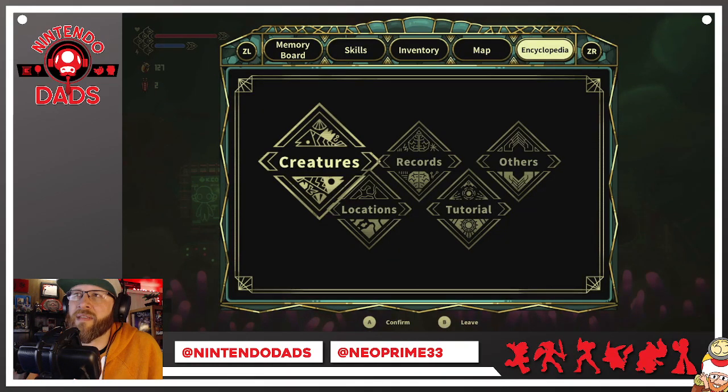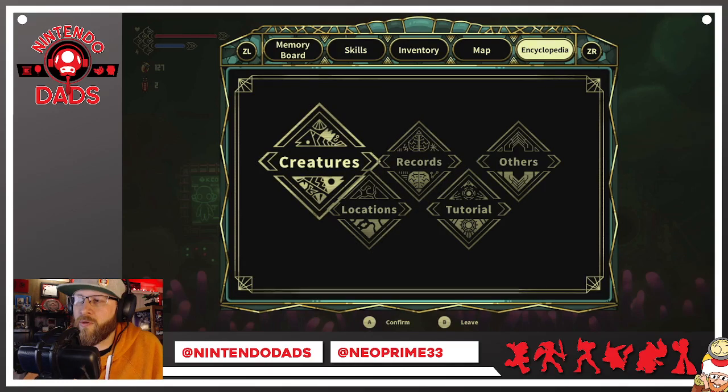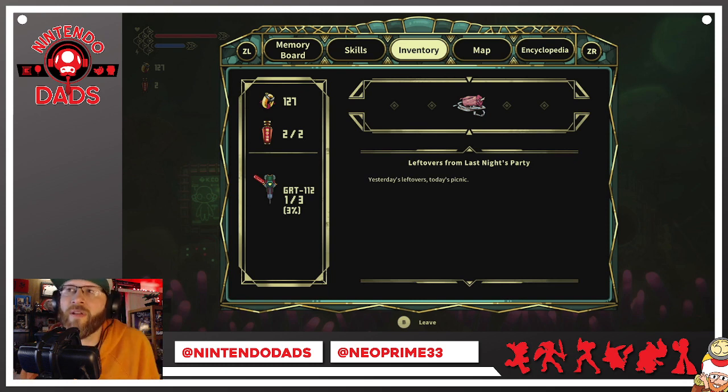Here is an encyclopedia of the creatures, locations, records, tutorials, and other things you can look into — kind of similar to another underwater game I played before where you had an encyclopedia of creatures you met underwater. That's pretty cool. In my inventory, right over here, that GAT 112 item — once I get three of those it will boost my health bar, which will definitely come in handy.